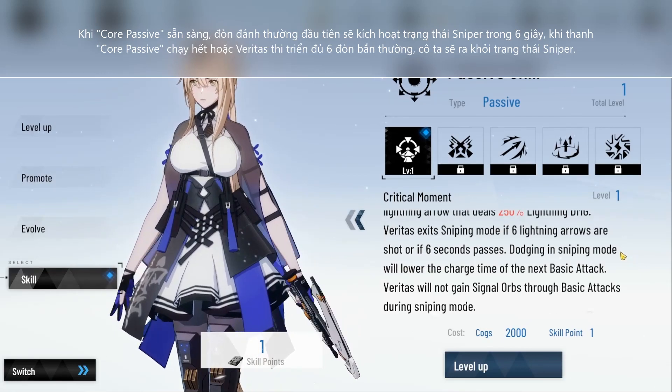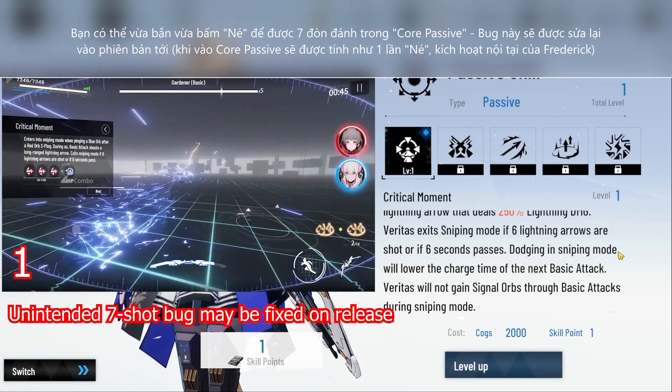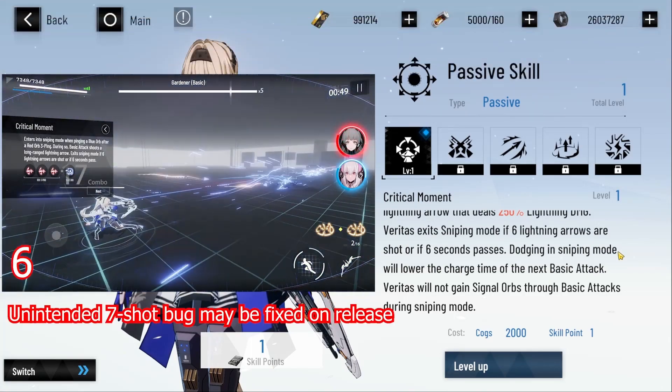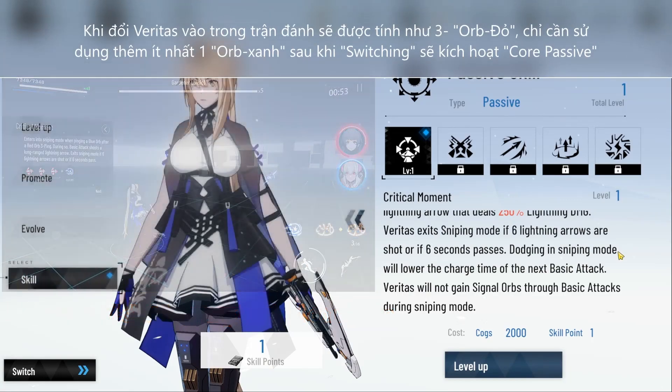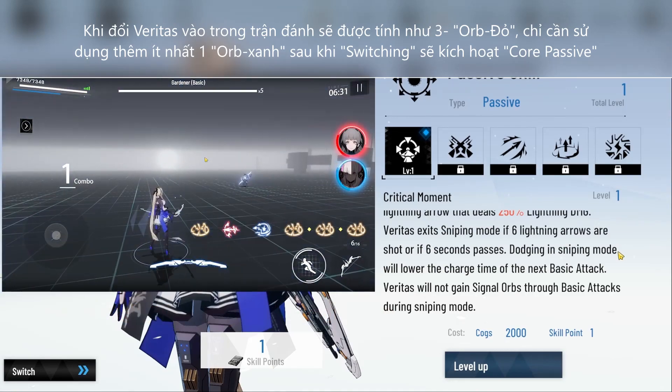When her core passive is ready, the bar only begins to drain once you perform the first basic attack. You get 6 seconds to do 6 shots, and the core passive will end when either of the conditions are met. You can also dodge during her core passive, and by doing so, the next shot will be quicker. Since her switch-in attack is a triple red ping, she only needs a blue ping after that to go straight into her core passive.